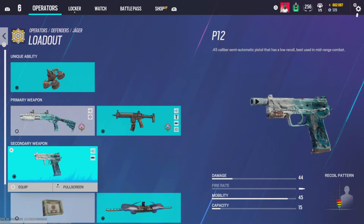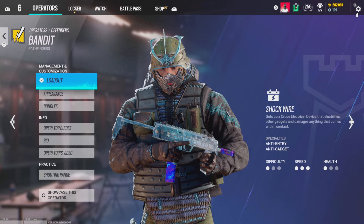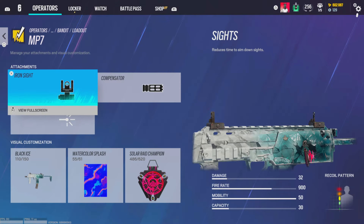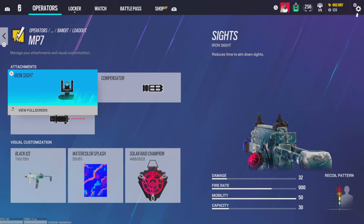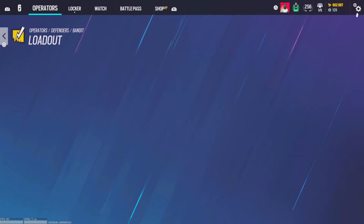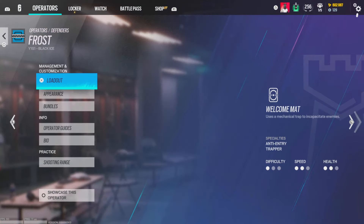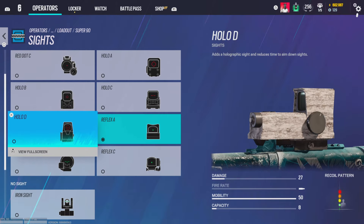Laser sight and muzzle break on the pistol. Observation blockers or ADS is kind of preference. For the MP7 — this is broken — if you put iron sights with laser sight you get the greatest ADS time in the game. Iron sights and laser on the shotgun. Muzzle break. C4 of course. Frost is OP this season.